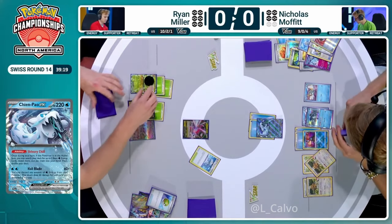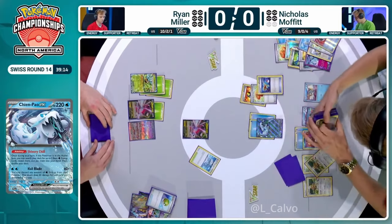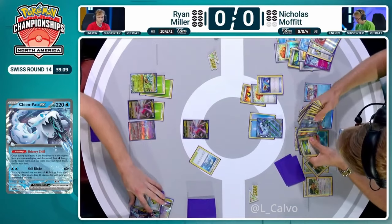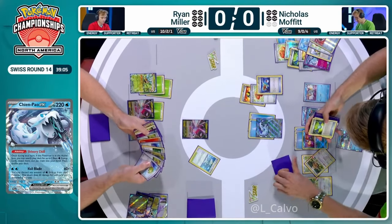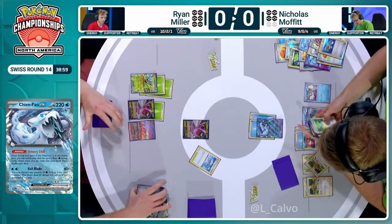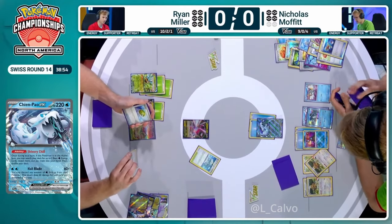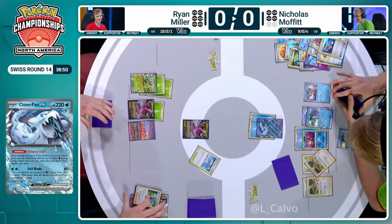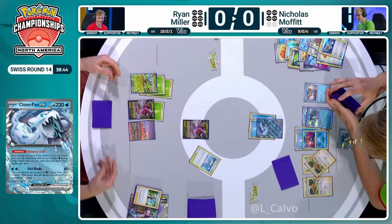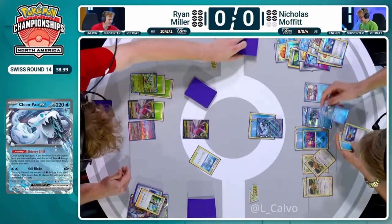We still have the Shivery Chill available as well. Nicholas is going to throw away a Super Rod here — he plays three copies so has plenty of access throughout the game — and is going to start working on a second Baxcalibur with this Ultra Ball. Always nice to have a second Baxcalibur. You only ever really need one because the ability can be used as much as you want, but there's always that worry like Archeops in Lugia — your opponent might try and go after it and take away your energy acceleration. That's one way Ryan could potentially slow the game down, because game one does not seem to be going Ryan's way. Probably going down four prizes to zero.